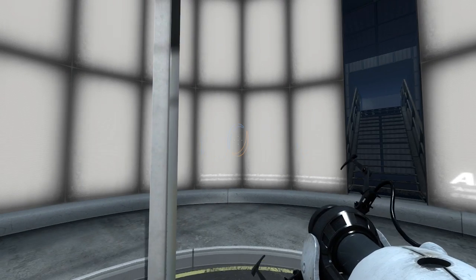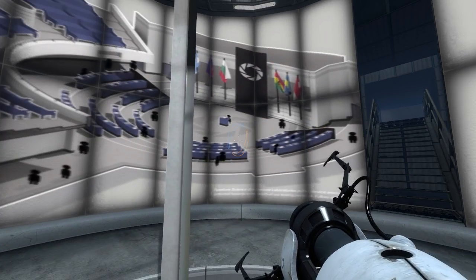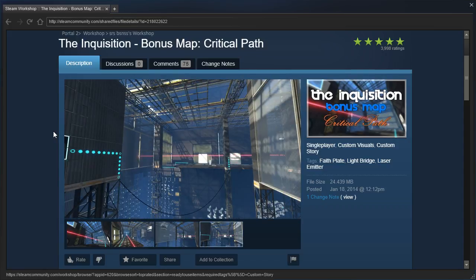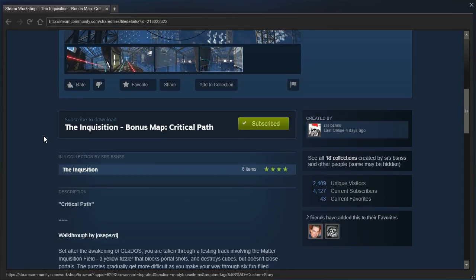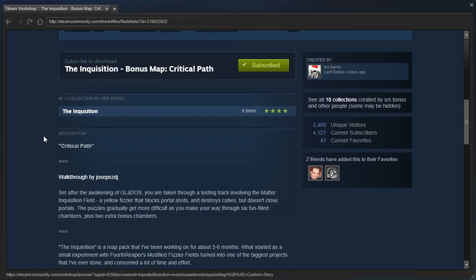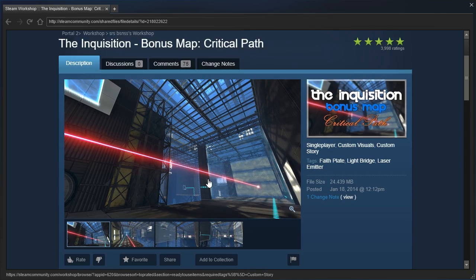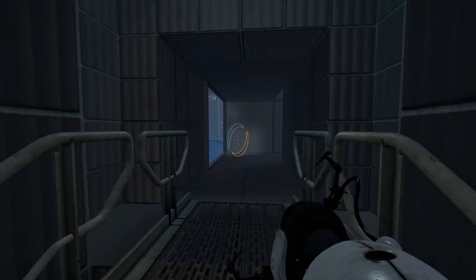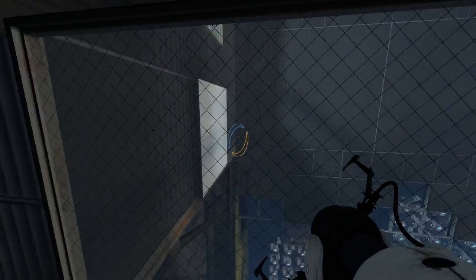Hey guys, I'm LB. Do you remember when we killed GLaDOS? I don't remember — I don't think we ever did it on this channel. Anyway, this is the Inquisition bonus map Critical Path by SiriusBusiness, the last of the Demon Arisen requests for the Inquisition. Of course, we still gotta play all the Hammer maps that Demon Arisen also requested, so don't worry about that. Critical Path — the description is the same as always, unfortunately. But it's a bonus map, so let's just seek out what is so bonus-y about this map.